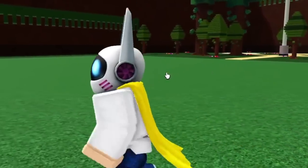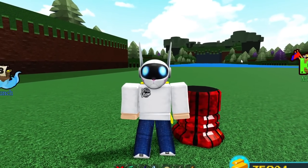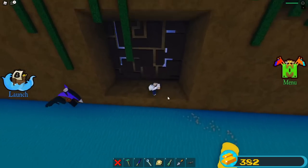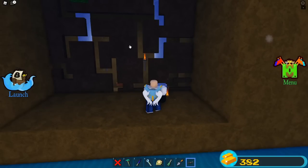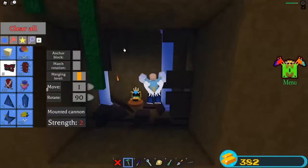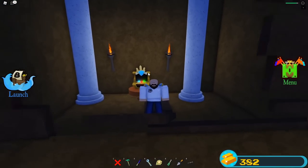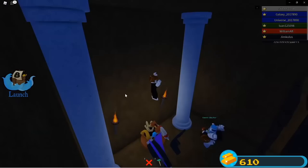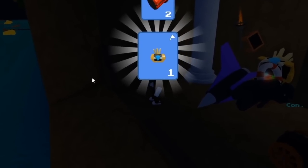The ultra thruster is currently in the shop for Robux, but there's a way to get it completely free. Go to this stage, shoot the wall with a cannon — it flings you back but opens a chest. Grab the chest and you get two free ultra thrusters added to your account, plus 175 gold. I'm showing this on a brand new account — it still works.